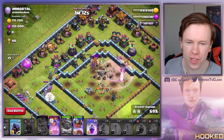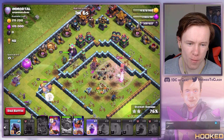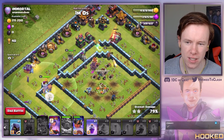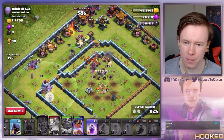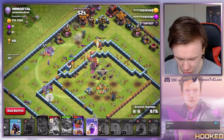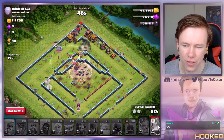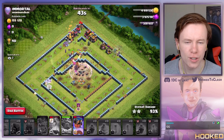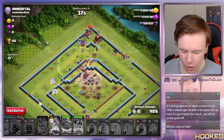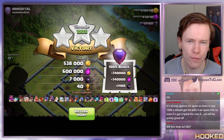Even with the yetis going outside, it showed that when you get your king and queen and a few healers in the core you can wreck the base. None of the yetis have died by the look of it — look at that swag rage. Yetis doing good on the inside and outside of the base. We get the triple and another 40 cups — RC ability with the yetis out of the log launcher did great work.